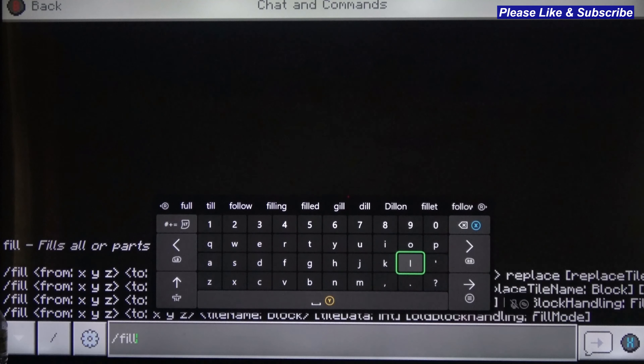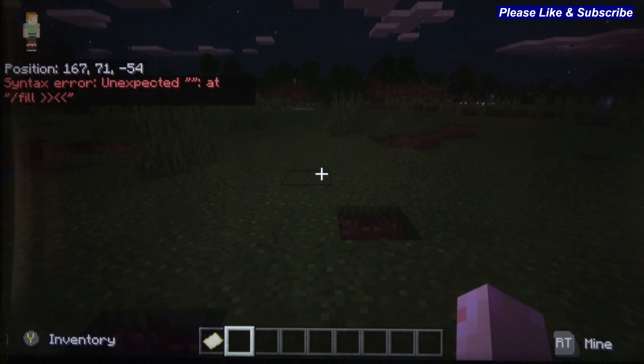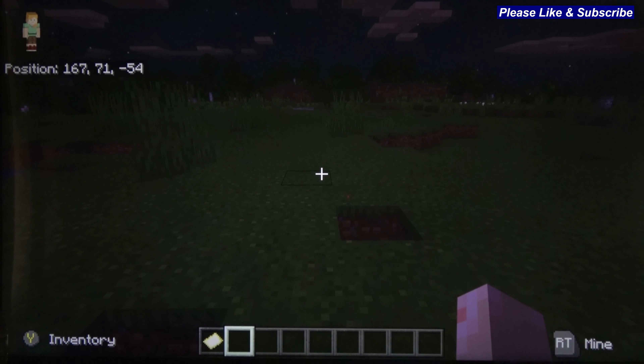Because I'm starting to write stuff out here, I'm going to hit the start button — and it's going to tell you that it's not going to work. It says syntax error, unexpected. So what you're going to do is now you've got your coordinates, you're going to write those in, which is 167, 71, minus 54.